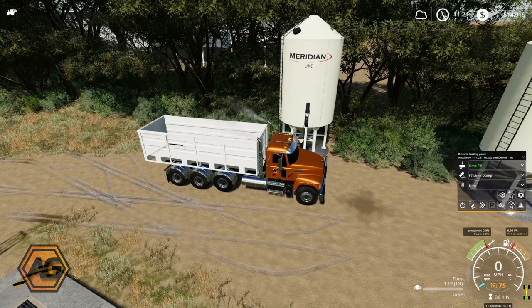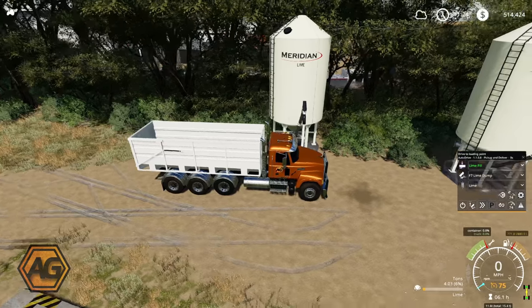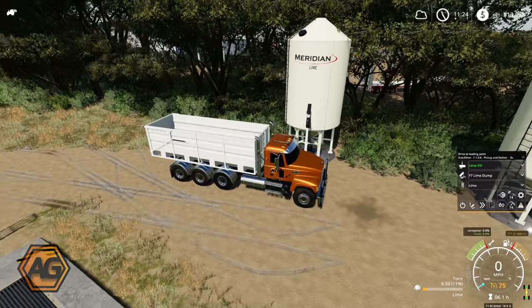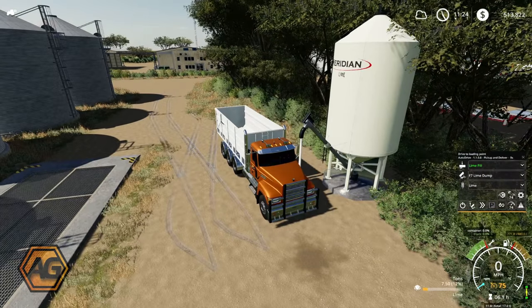There we go, we're filling up. Unfortunately the trigger area for these silos is quite large, so the truck thinks he's in the trigger - which he is - and the lime is going into the back. But the trigger point is actually up the front so it doesn't look quite right, but it is working. We'll leave him here to fill up - it's going to take a wee while - and I will meet him over at the field shortly.